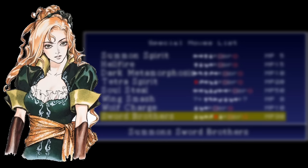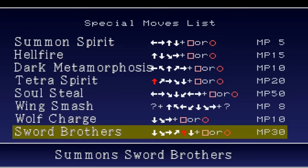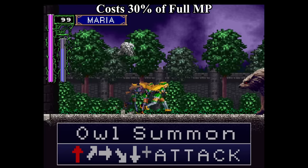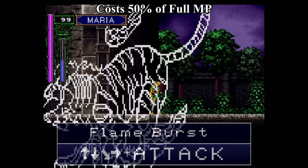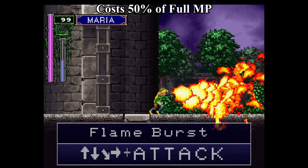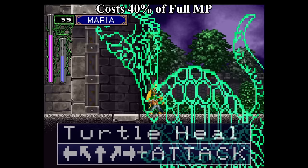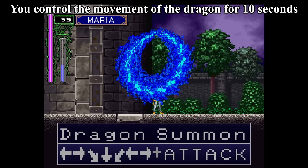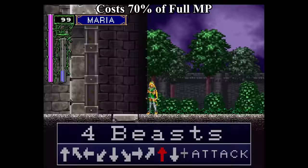She has a bunch of spells too, similar to Alucard, that require motion inputs and cost magic to cast — spells like Guardian Knuckle, her owl summon (fun fact: I'd never used this spell before in my life until I needed to record this footage), Flame Burst, Turtle Heal, Dragon Summon, and the Four Beast Spell.